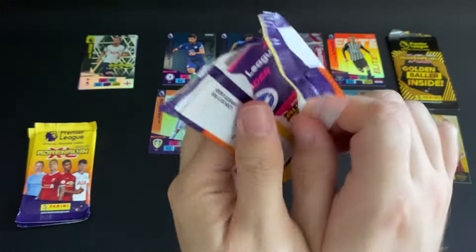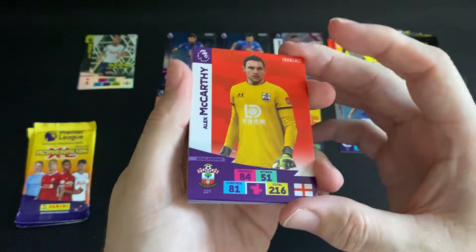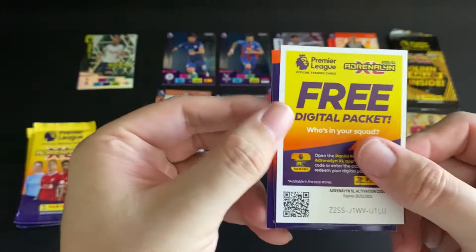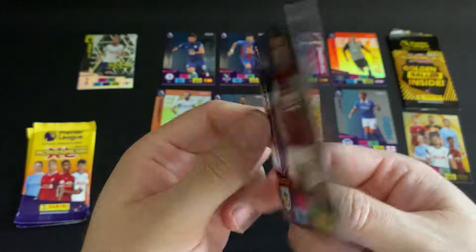I did have to double check - it definitely says six cards per packet but in this packet we managed to get seven cards, so I'm not quite sure what that's about but I'm not going to complain. We have a goalkeeper for Southampton and then defenders for Manchester United, Brighton, Everton, and West Brom. We've then got the code from the pack, and then we do get a midfielder special card for Wolverhampton - a diamond of Gibbs-White - and a midfielder for Burnley, a game breaker in Westwood.